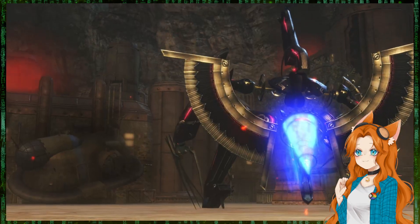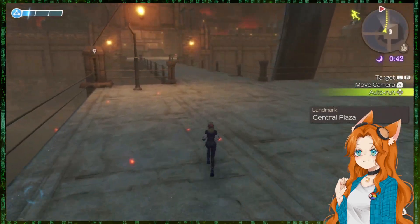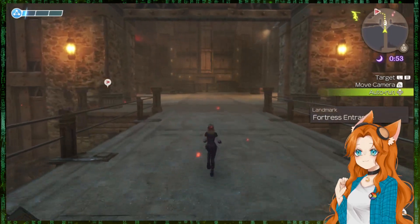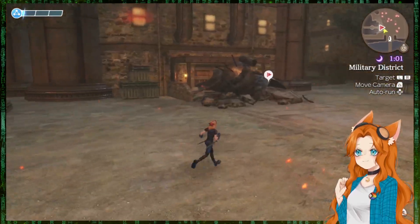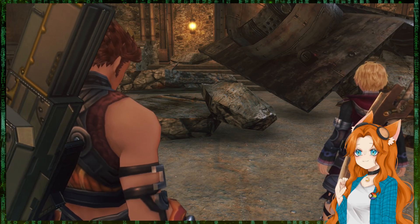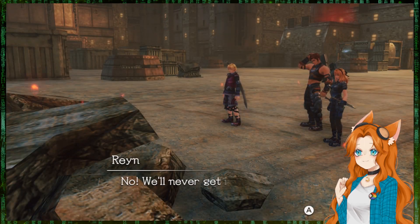Oh — this looks like fun. Oh god, it has wings. Off it goes. And in we have to go. Just turn auto run on for my thumb's sake. We'll just keep moving. Excuse me. Shulk! The entrance — no! We'll never get in there now!